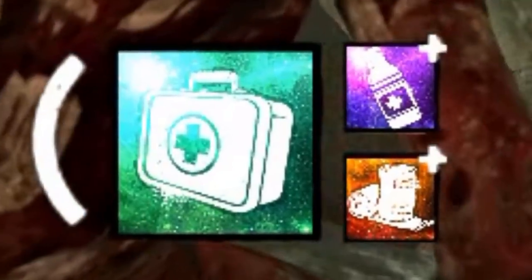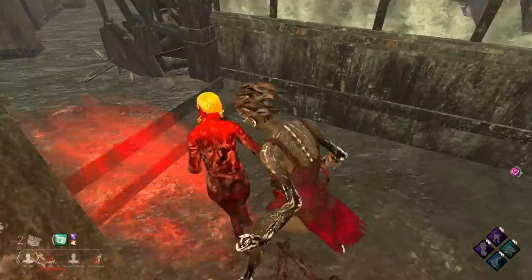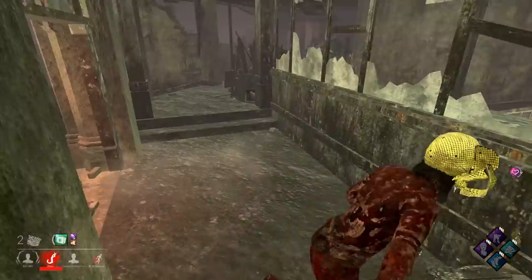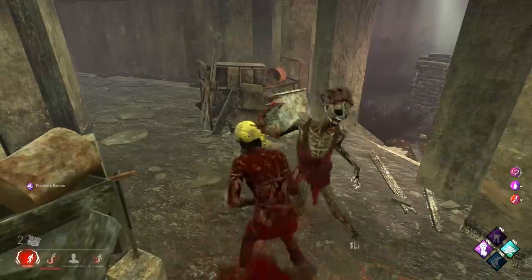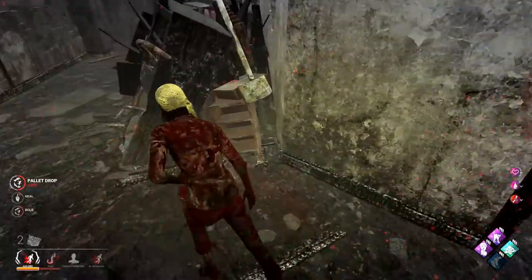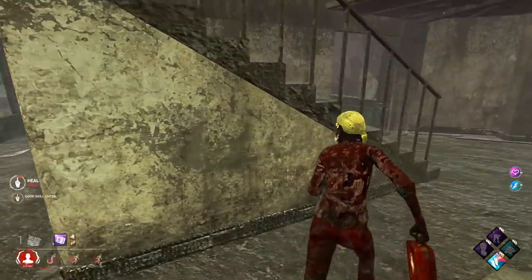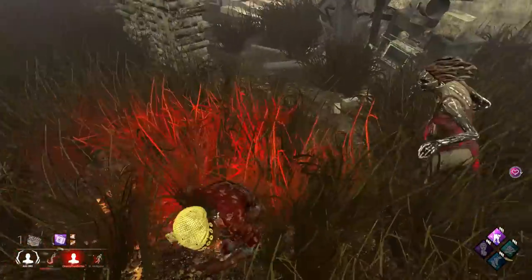Look at this med kit — this has got an insta-heal on it. Another trap. Why so many traps, Hag? She's going to take it. I want this back. We'll pop it like this, then she's going to hit us. Pull this down, and now I can get my other med kit. What a genius plan that was — I mean, it wasn't, I just wasted a med kit. Fully healed up. To say that the Hag's pretty much an anti-loop killer, I don't feel like this is going too bad this game.